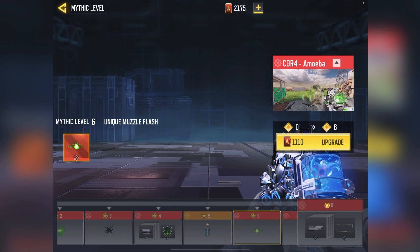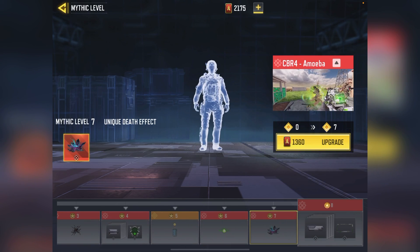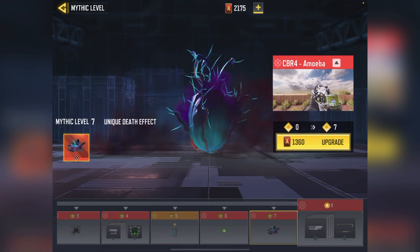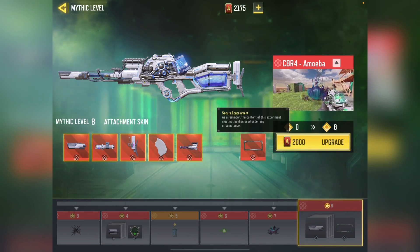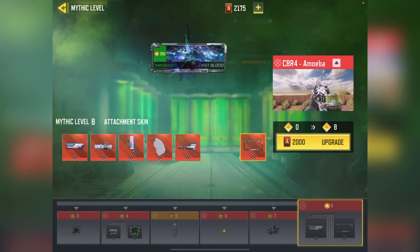In level 5 upgrade we will get a unique charm. In level 6 we will get another unique muzzle flash. In level 7 we will get the third unique death effect — and this is the best one, when the big plant eats the enemy. In level 8 we will get all the remaining attachment skins of this gun and also a cool kill frame of this mythic CBR4.